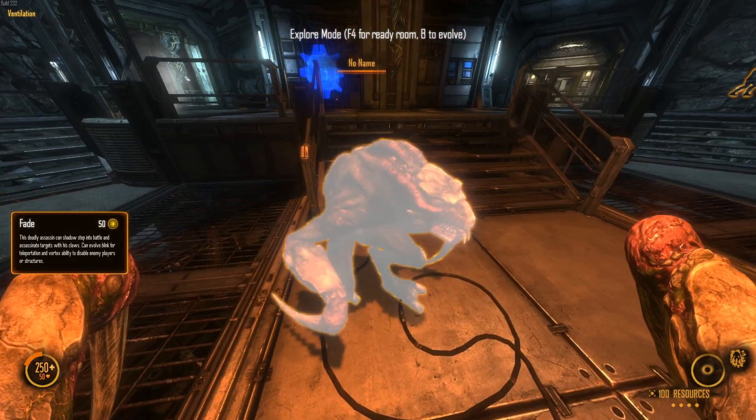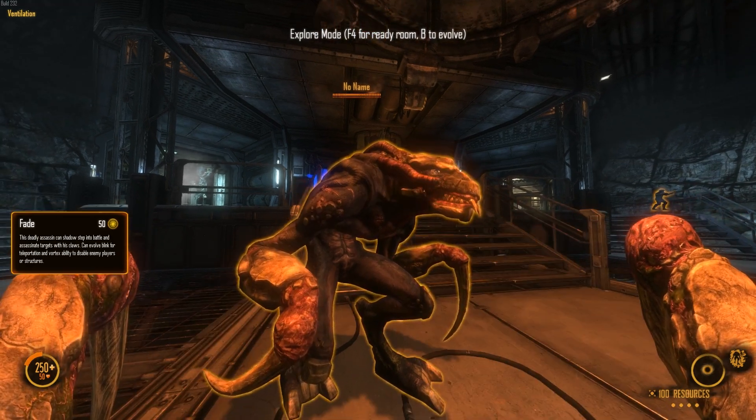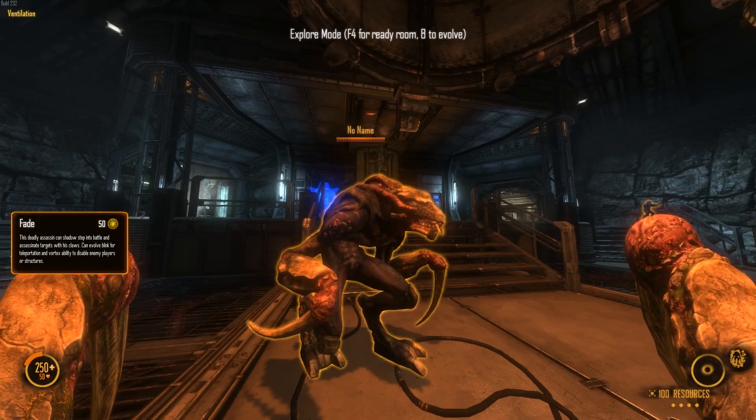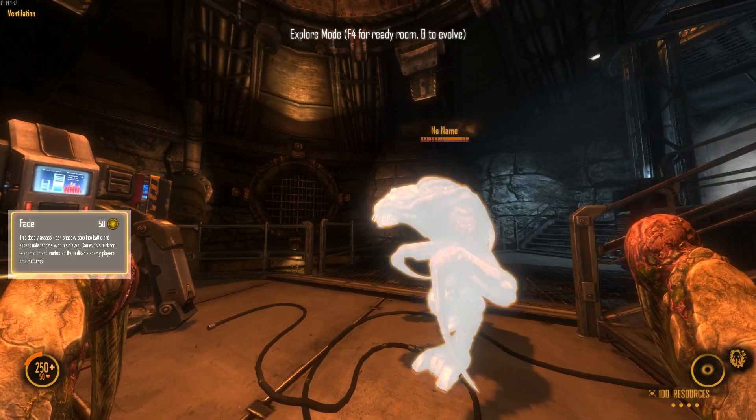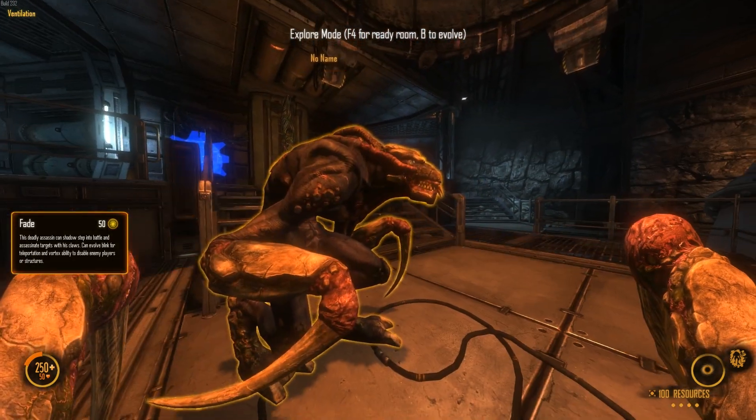Hello everybody, I'm Teko Selchu, and today we're going to learn about the Fade, the fourth alien life form in Natural Selection 2. We're going to learn about the Fade's weapons and abilities, the Fade's movements, what upgrades are good for the Fade, and some basic Fade strategies and tactics to get you going.